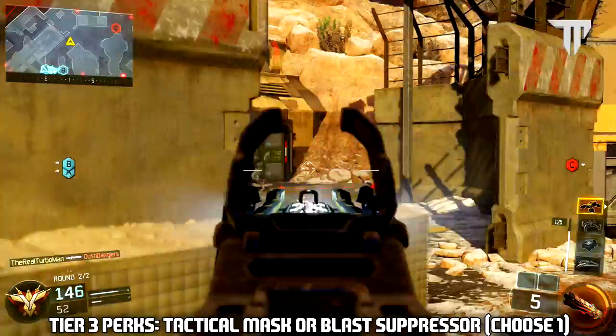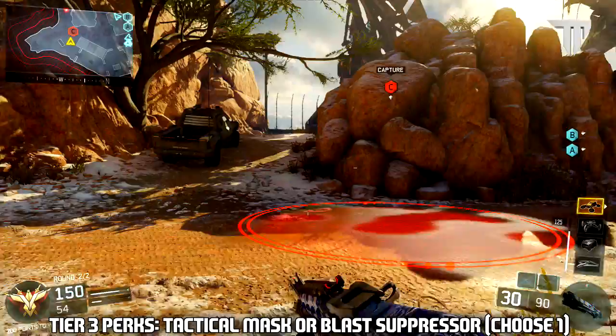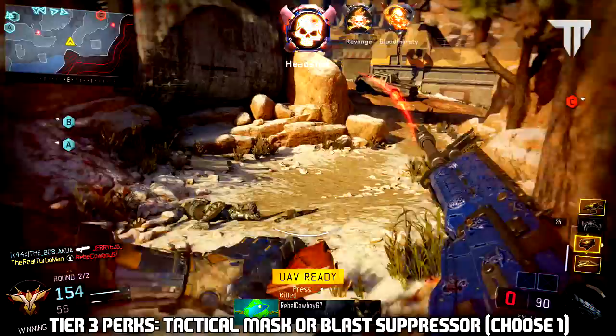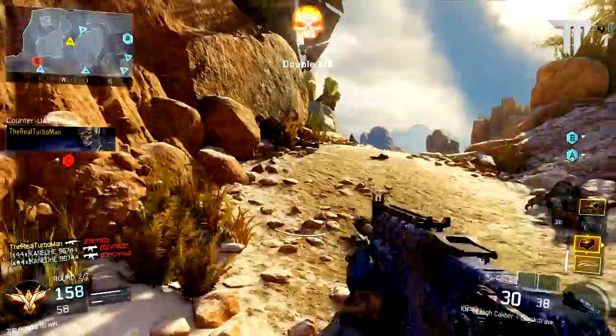For the last and final perk 3, you can either choose Tactical Mask or Blast Suppressor — you can only pick one. My recommendation is Tactical Mask for objective game modes to protect you from concussions, flashbangs, and shock charges. Blast Suppressor is great overall to keep you off the enemy minimap because when you thrust jump, you'll send a ping and expose your location. When you play against tryhards, they will find you easily. Either perk works really well one way or the other, but you have to pick one only.